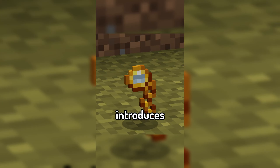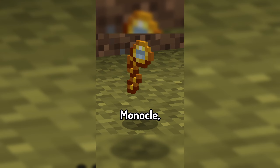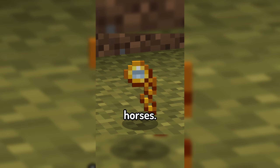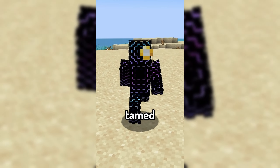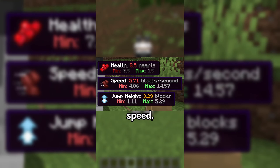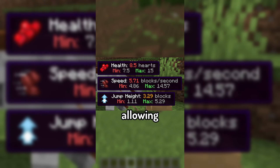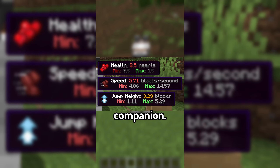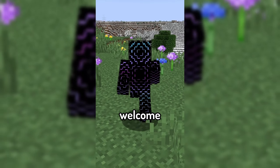The mod introduces an all-new item, the Monocle, an item designed to help you pick and choose the perfect horses. When wearing it and looking at a tamed horse, a few stats will now be shown, including health, speed, and jump height, allowing you to selectively breed horses to make the perfect companion.